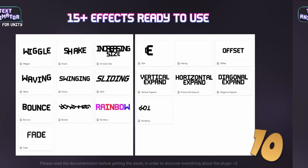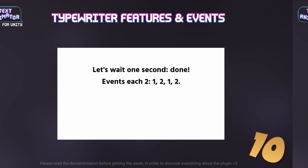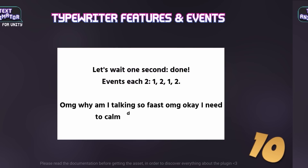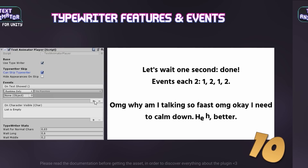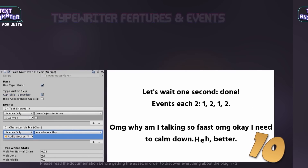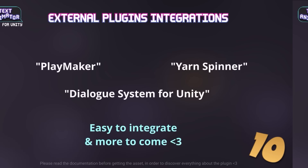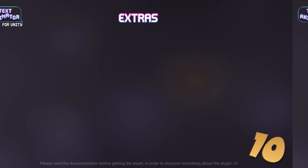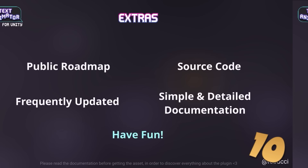Pretty much every single game has text and a tool like this one can really help you polish that text. This is a very robust tool that has already been used in production in several excellent successful games, things like Slime Rancher, Pegelin and Countless Lamb. Version 2.0 is a massive update which is almost a complete rewrite whilst adding tons of new features, things like Editor Preview, new effects and a bunch more. I believe this massive update is free — at least for me it already showed up on my account, so if you already have it go see what is new. And if you don't, then definitely look into it; it's an excellent tool that can really help your game shine.